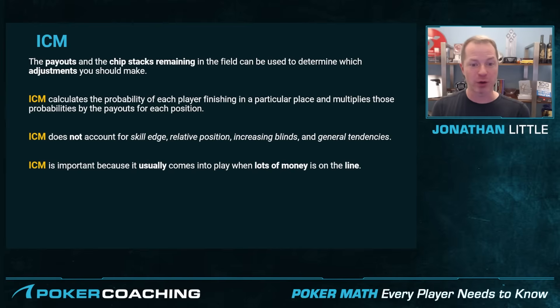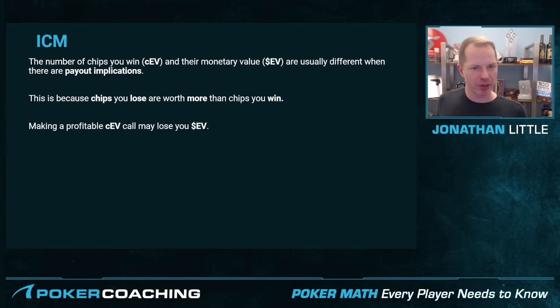It's very important to realize that chip EV and dollar EV are usually different when there are payout implications, because the chips you lose are worth more than the chips you win. If you go broke, you take whatever your payout is and you don't have the potential to chip up and make future payout jumps. Also, when you double your chips late in a tournament, you do not double your equity — you get maybe 0.8 times that amount, and the rest of that money goes to the players who are not involved in the pot. Making profitable chip EV plays may actually result in you losing dollars.